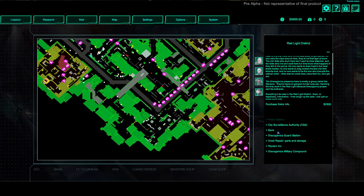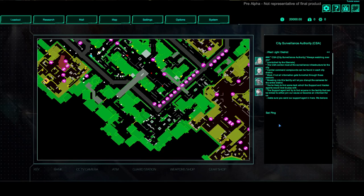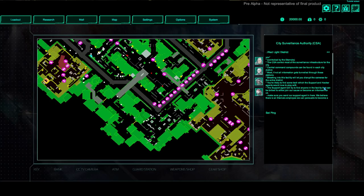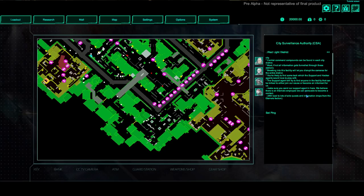The next thing is choosing what to do — I kind of fancy doing the bank but I feel like we might need more power behind us for that. I do want to do the site surveillance. 'The CSA — City Surveillance Authority — always watching over you, controlled by Eternals. The CSA control most of the surveillance infrastructure for the city. Breaking into this facility will let you disrupt cameras for the entire district. You're likely to find some tech which the support and hacker agents would love. Make sure you send our support agent in — we believe there is an Eternals employee we can persuade to become a contact, which will lead to lots of sidequests and information drops.'